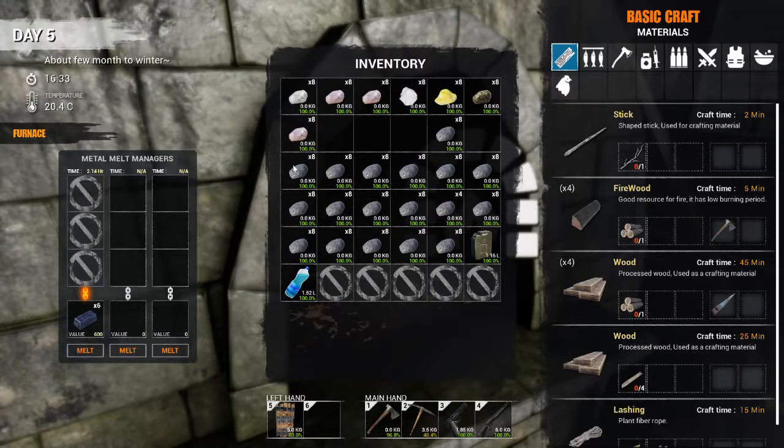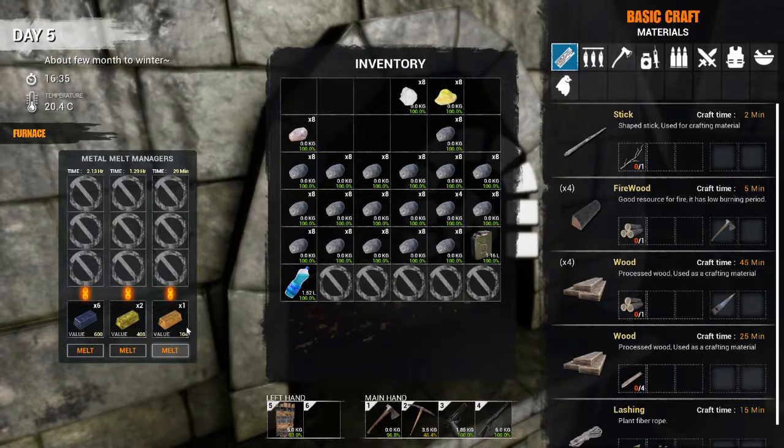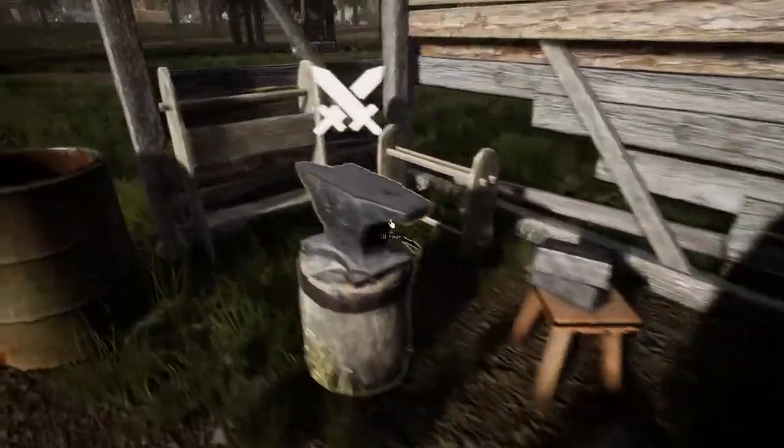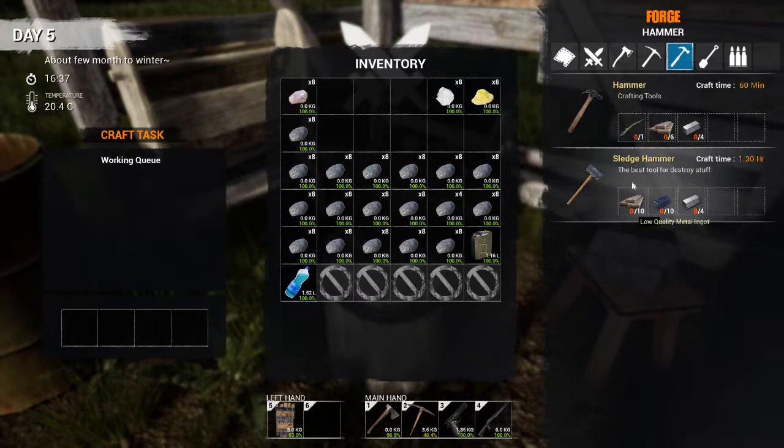I want to make the sledgehammer. I'm going to go ahead and smelt this stuff so you can see how much time it takes. Right now there's still no use for gold, so I just melt it down and store it — eventually they'll put some kind of use for it. I collected all this iron mainly because I want to get the sledgehammer, which requires 10, so I got well more than I need.